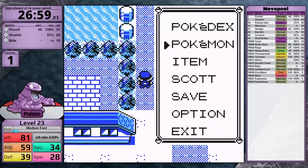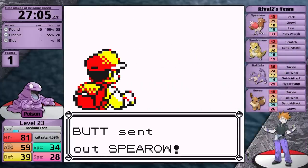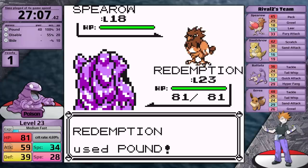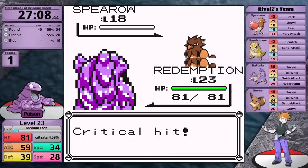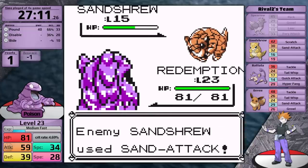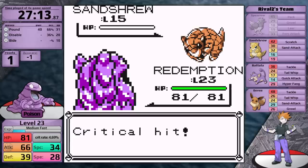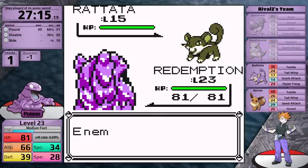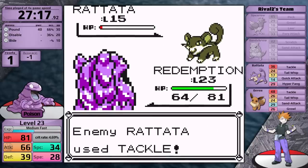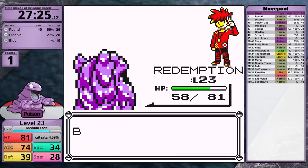I'll fight Rival 2 next — Misty is too powerful with my low Special stat. Spiro could use Growl to lower my Attack, but luckily Grimer crits on turn one, knocking it out in a single turn. Sandshrew is next — the Sand Attacking Devil — it uses Sand Attack turn 1, leaving Pound with a 66% chance to hit. Sand Attack misses on turn 2, and I knock out the Sandshrew with another critical hit — two crits in one battle with less than a 5% chance each. Rattata and Eevee go down easily, Grimer's slightly higher Defense stat coming in clutch. No problems with Rival 2.